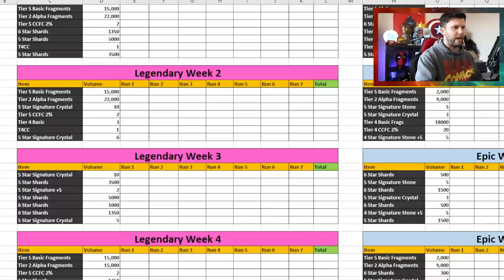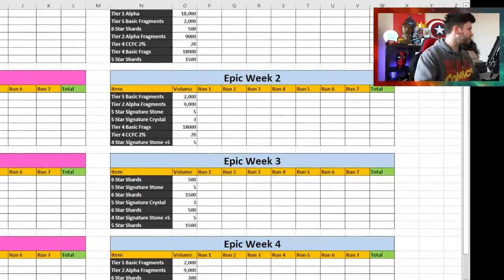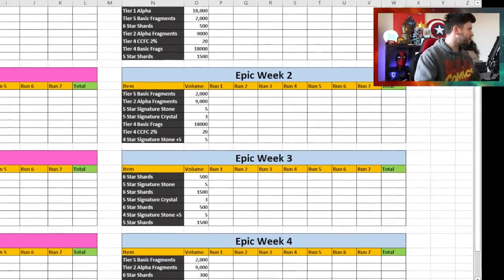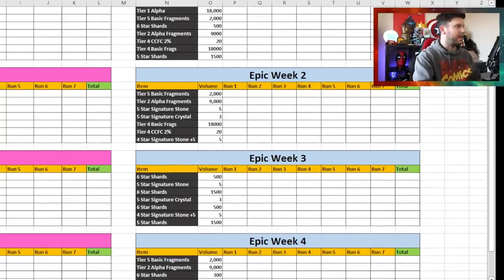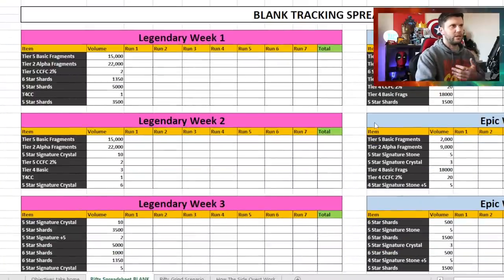I've also created an Epic tab, because tracking Epic alongside Legendary is important for strategy. It shows the exact same reward types and allows you to adjust what you're grinding based on what you've picked up, helping deal with the issues that come with an RNG-based event.